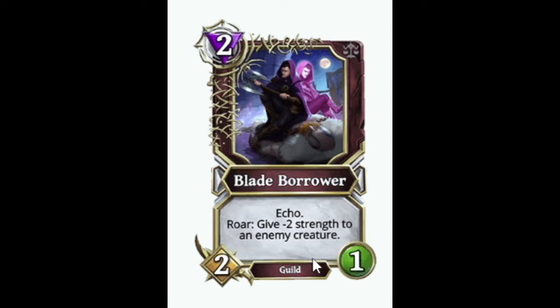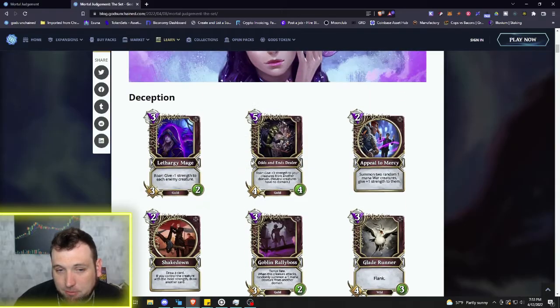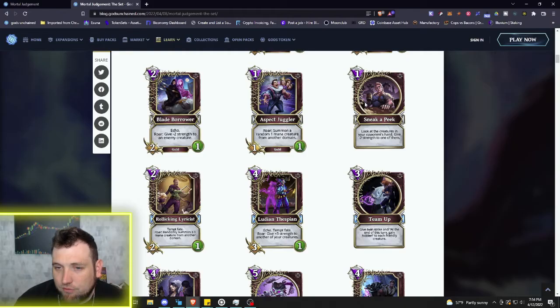Here's another Light god counter: two mana Blade Borrow — 2/1, Echo. Roar: give minus two strength to the enemy creature. Very strong for only two mana. Then we have a 1/1/1 Aspect Juggler. Roar: summon a random one mana creature from another domain — another card that can be buffed by Odds and Ends Dealer. We also have a one mana spell, Sneak a Peek: look at the creatures in your opponent's hand and give minus two strength to one of them. Really strong for one mana — you get to see your opponent's hand and adjust your strategy.